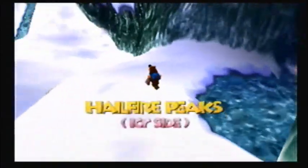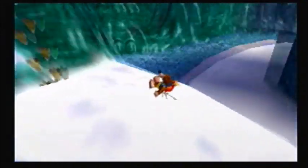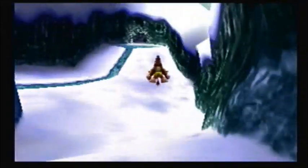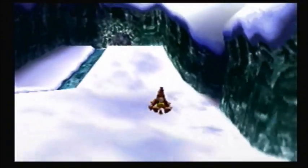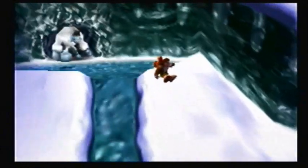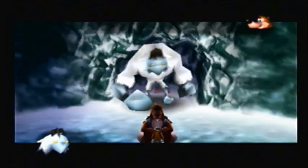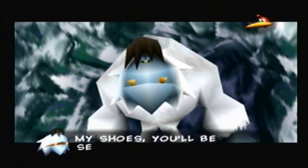Hey guys, it's X and Shadow, and welcome back to Let's Play Banjo-Tooie. In the last part, we did a couple of things in Hailfire Peaks — mainly the transformation and Mumbo stuff, and we started off on that whole train station thing. In this part, we're going to actually get to some of the bosses in this level, and yes, I said bosses. There are indeed two of them — one for the fire side and one for the ice side.